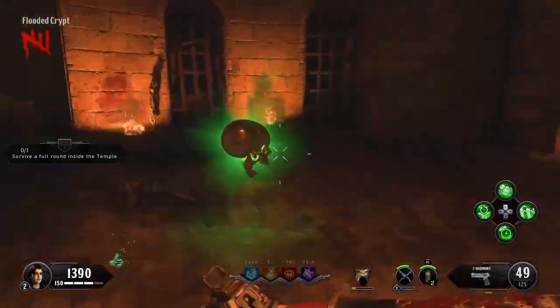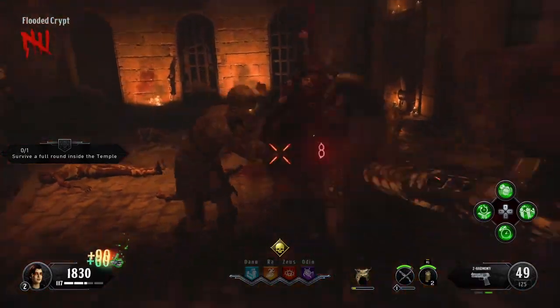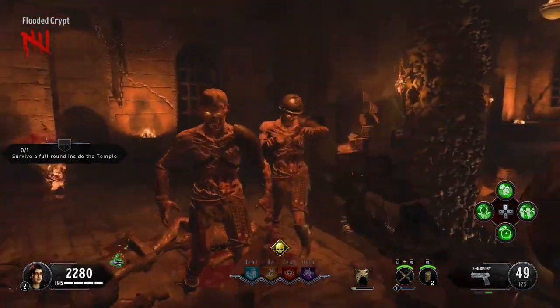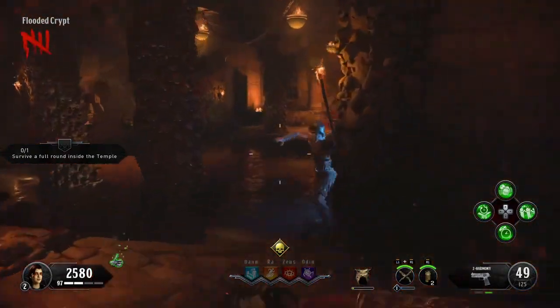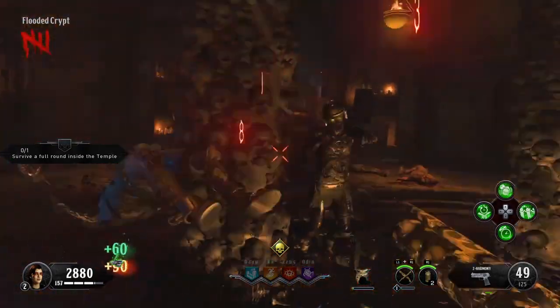Unlike other iterations of zombies, there are more settings in this one, so Treyarch kind of had to lock you out of doing the easter eggs if you had certain settings chosen. So anyways, let's get right into that. Now before we actually get into the gameplay section of this video, we need to talk about the settings that you need to have your game set to if you want to find the skull and complete the easter egg.